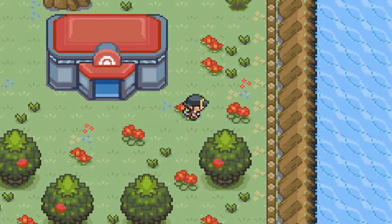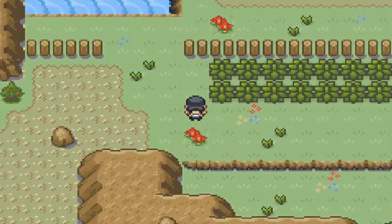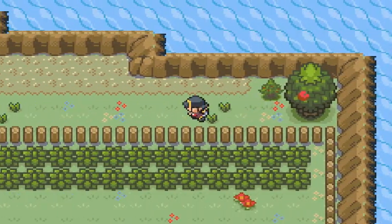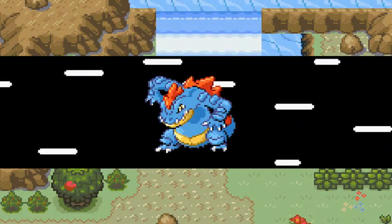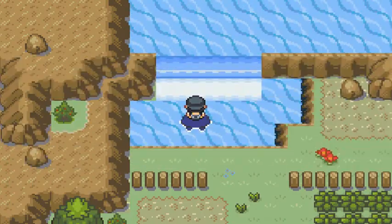Anywho, here we are close to the entryway of Rock Tunnel. We're going up to Route 9 and straight to the Power Plant because apparently something is going on there, and we needed a Pokemon that knows Waterfall. Thankfully I do have Jelly Belly with me — that's my Tentacool.